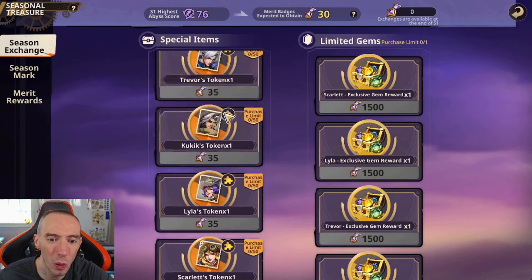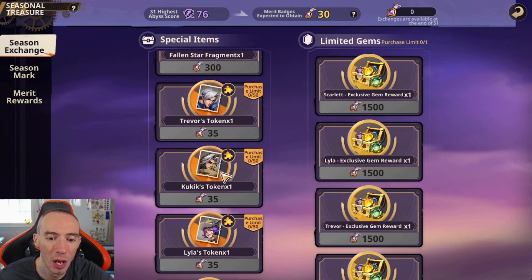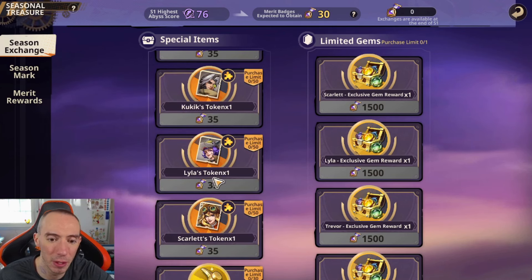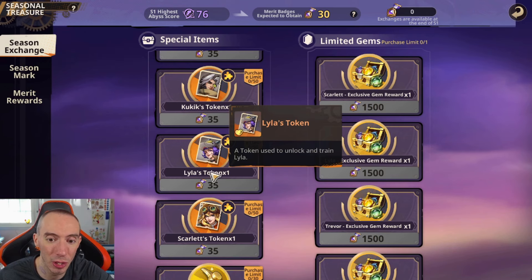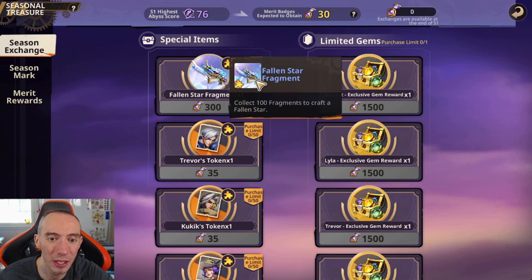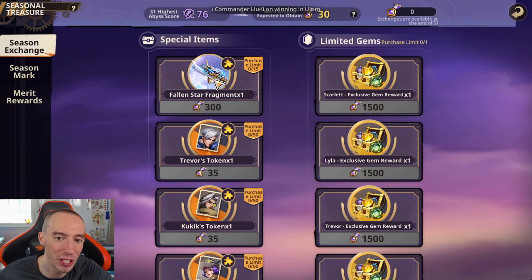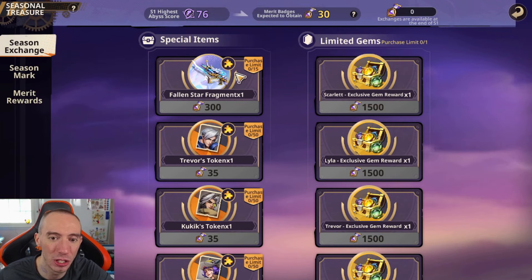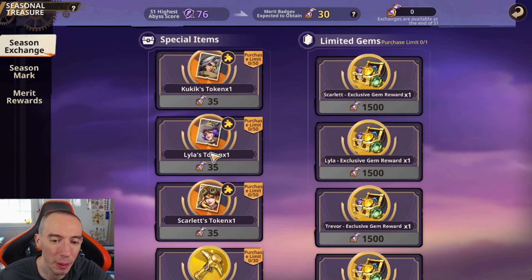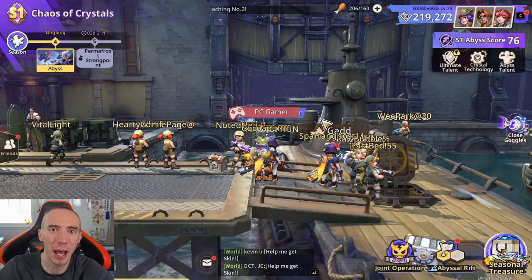It depends on what you're looking for: if you want the new character, buy tokens for them. Otherwise, if you have an established main DPS like Lila, get as many of her tokens as you can. Fallen Star Fragments are only really worth buying if you're close to unlocking that weapon, since you need 100 fragments and can only buy 15 — otherwise those merit badges are better spent on tokens to promote your main character and make them stronger for next season. That's it! Hope you enjoyed the video. Stay happy, stay safe — see you later, peace!